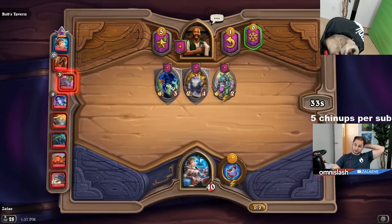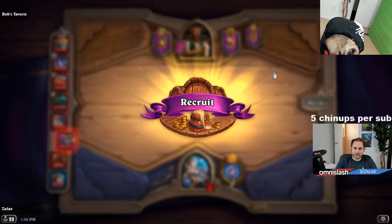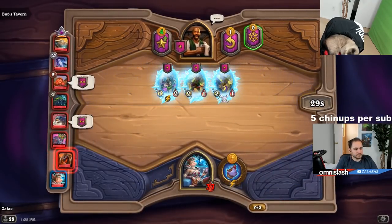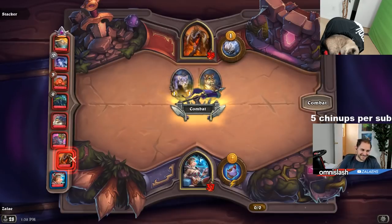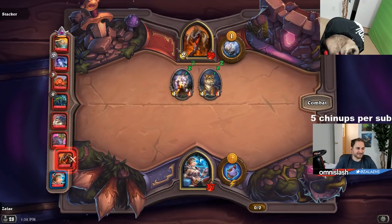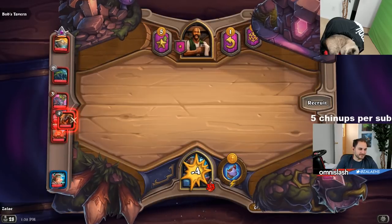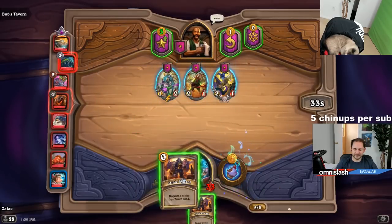Hey, my favorite commander is back, ready to get started. You want to freeze tokens or a token unit? Mom token. So what do you guys think, do you discover three cost or which one first? Close my eyes and select at random. It's okay, we all hit some bumps now and then.